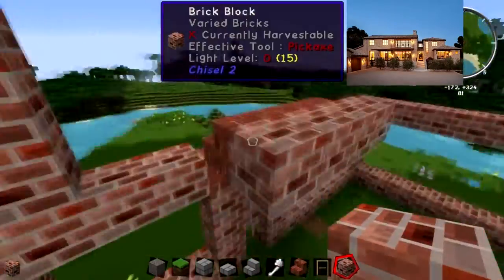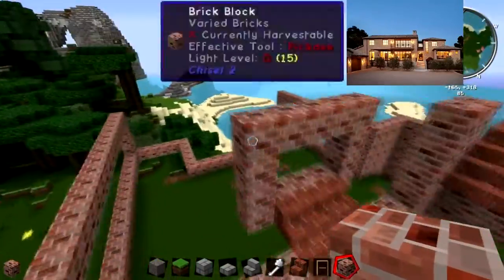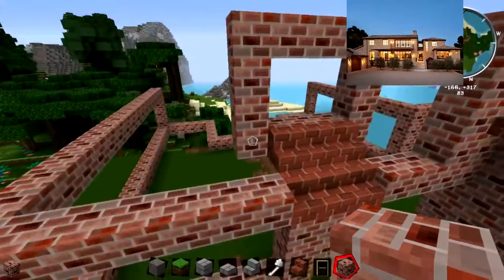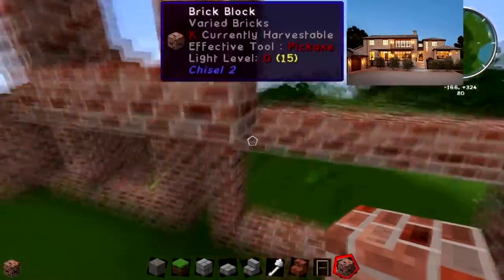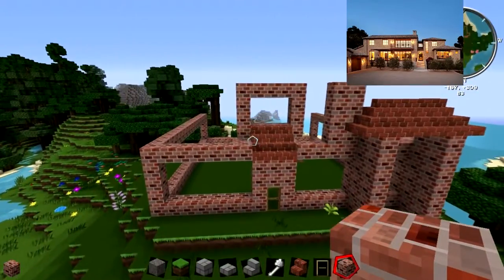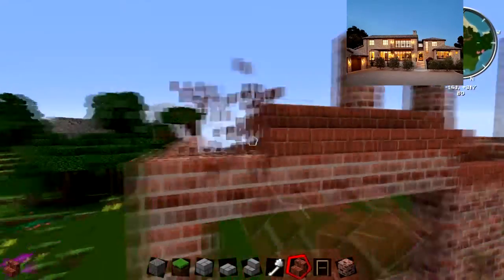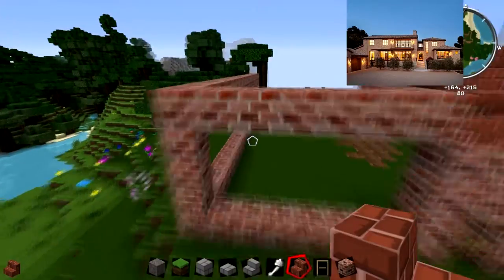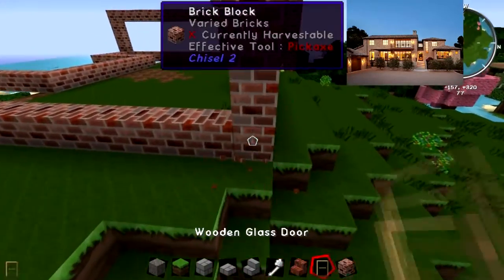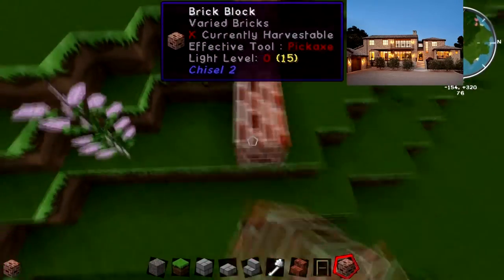The raised part of the house has a window behind that little roof area. I'm now thinking about how to build this second floor. Right here is going to be a three-by-three area. Now I need to start building the roof — but not yet. First I need to build the little part that comes out from the house at an angle.